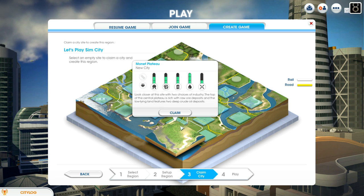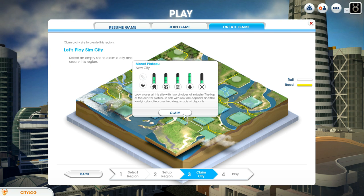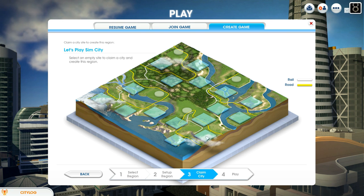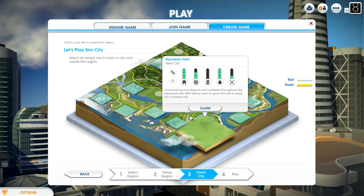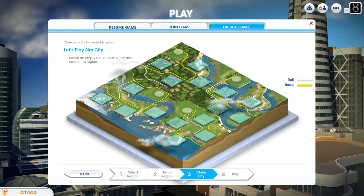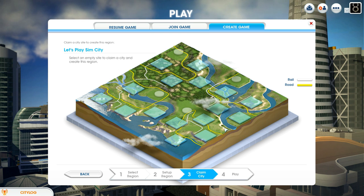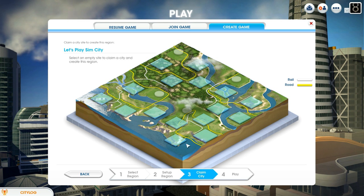I think what we're going to do is we're going to claim the Monet Plateau. One of the things I'm looking for is shipping, although there's no rail in this city, so maybe this city. Can I get rail and shipping? I wish the rail connected between these two. My worry is that the big regions are just four regions smashed together — I don't quite know about that yet, though.